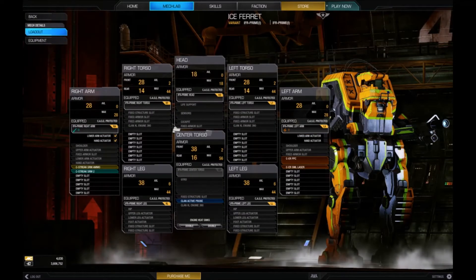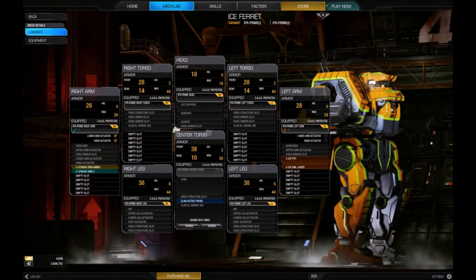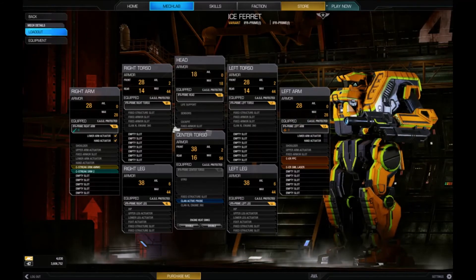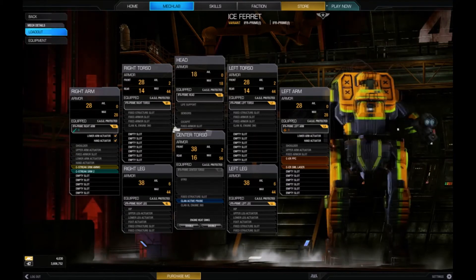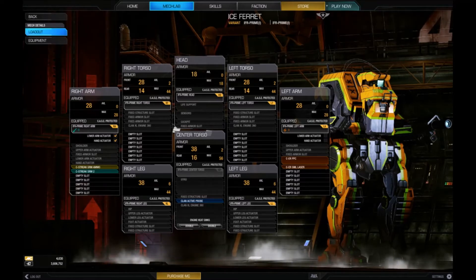So let's look at what this thing has equipped. Streak SRM 2, ER PPC, and ER Small Laser, a Clan Active Probe — and that is it, at least for the Prime.